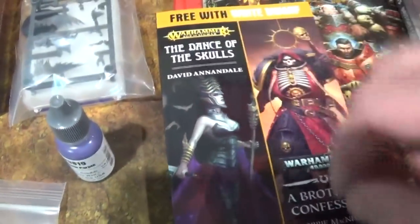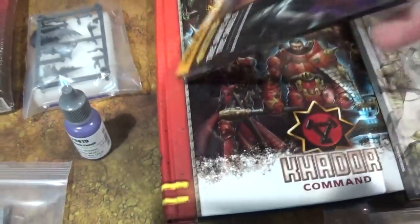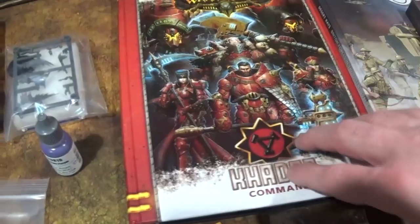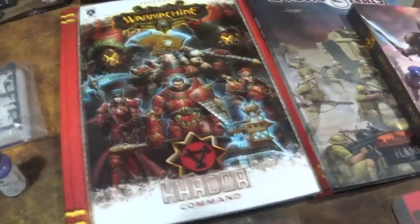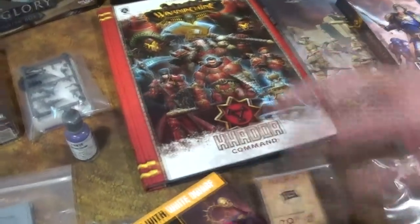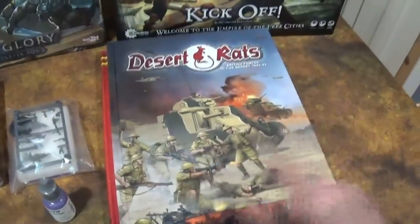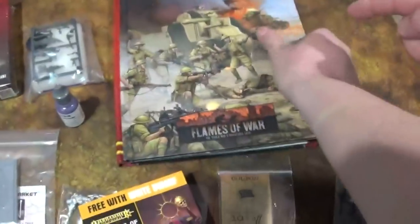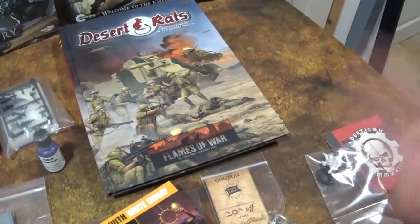There's a sample book by David Annandale, who we actually met - check out that video, he answered questions and was pretty cool. We got a War Machine Khador book - it's gorgeous, and if anybody wants it let us know. We also got the Desert Rats for mid-war Flames of War, which has stats useful for our El Alamein set. Now we need the Africa Corps book if we want to do the mid-war stuff.